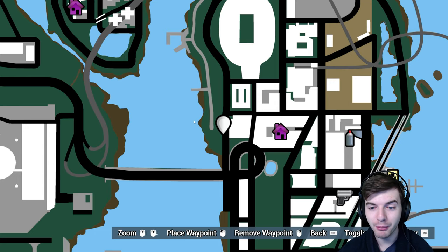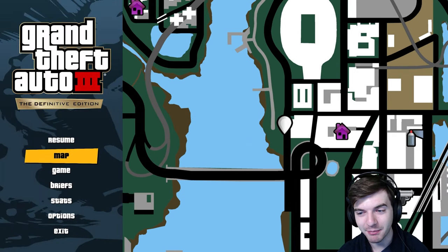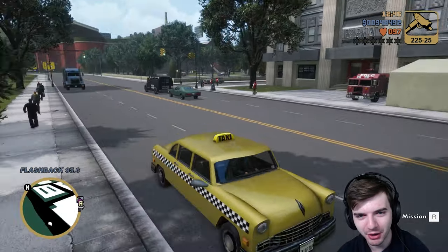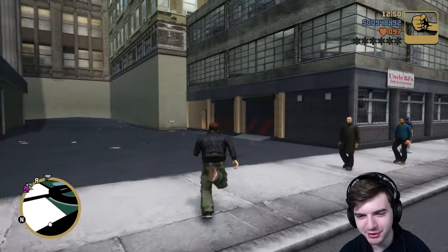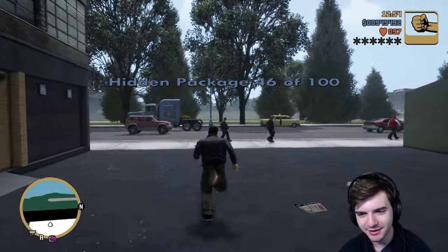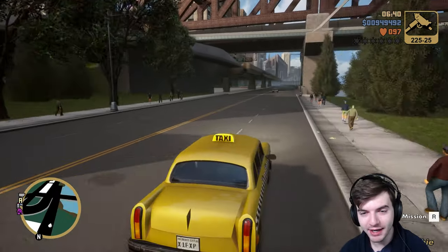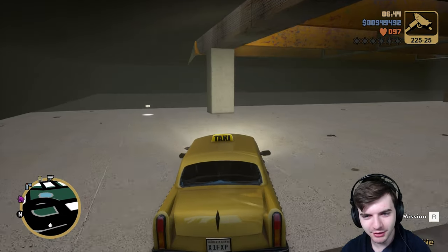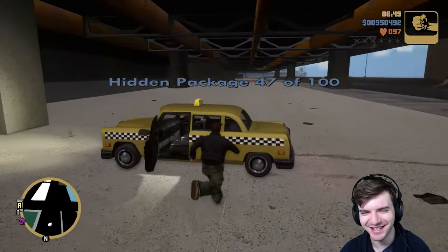All righty, I took a little break, but here is package number 46, coming back to it now. In my taxi cab, we're right across the street from the fire department here. The package is over here in this alley, so I'm just going to run across the street and avoid getting run over, hopefully. Nice — so it's number 46. And now we're going to drive right here down the street and go under this bridge, and here is number 47. Conveniently close to number 46.